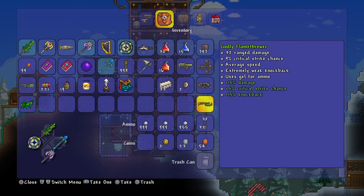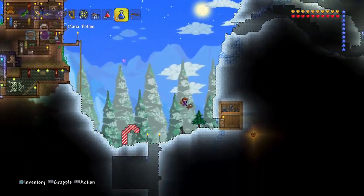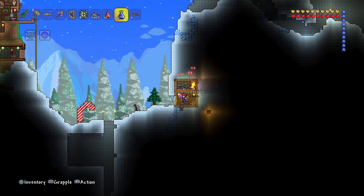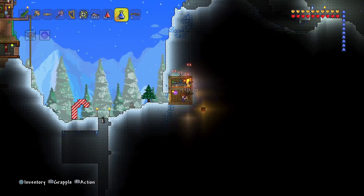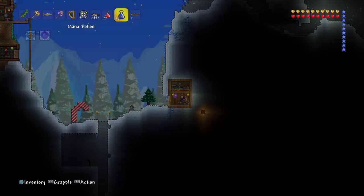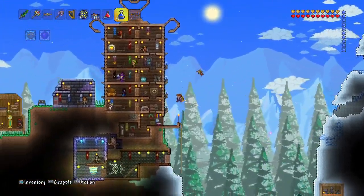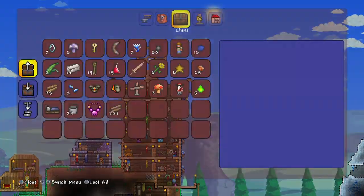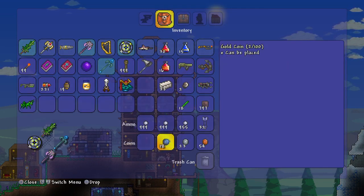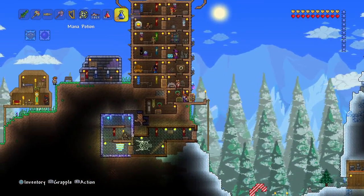I just need to tell you guys that this does not run on bullets as you might have thought — it runs on gel. I'm gonna go back to where this little area is and see if the jellyfish actually drop gel. I'm not getting any gel from them. I guess they don't drop gel, but we do have a slime statue nearby. We've got some gel here — let's put it in the ammo box. It actually works as ammo — I'm actually surprised!